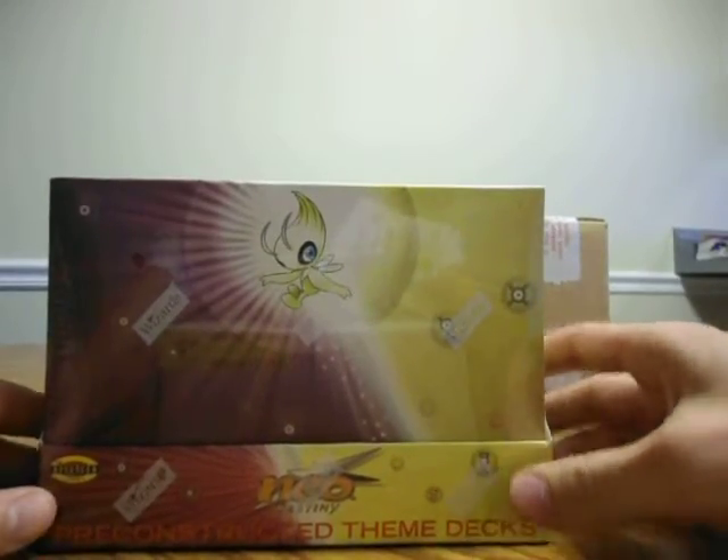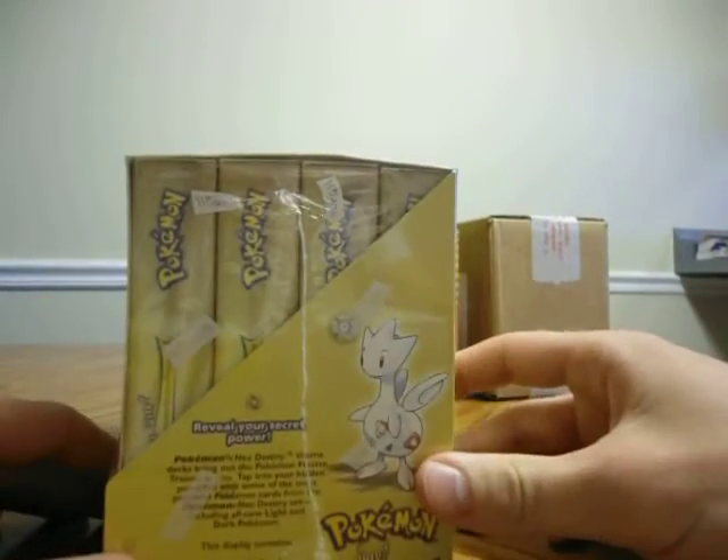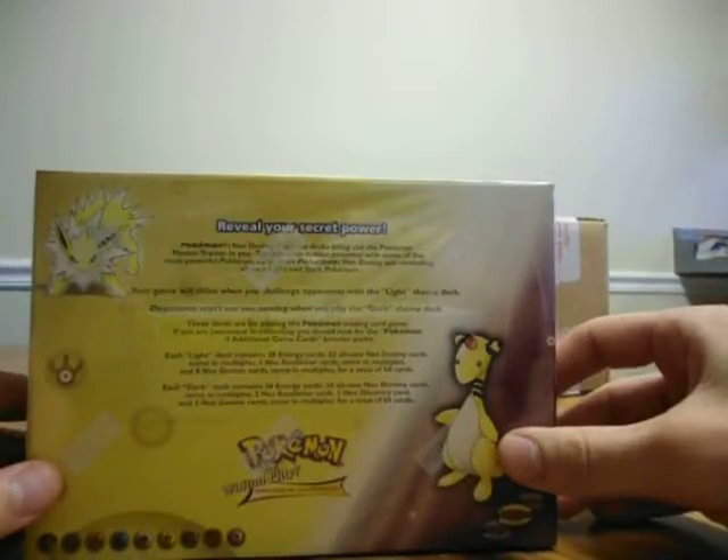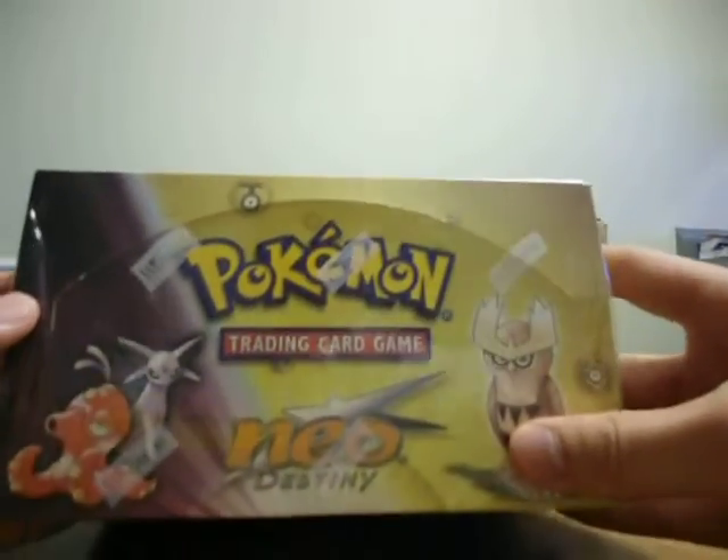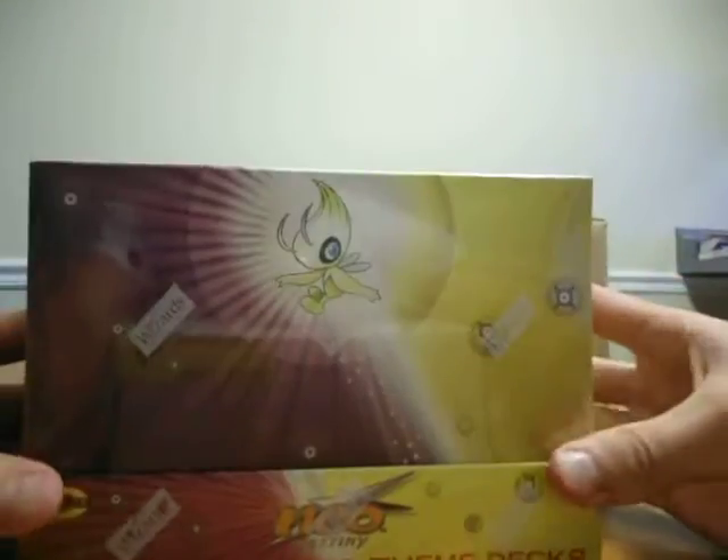Here's a Neo Destiny pre-constructed theme deck case, or display, whatever you want to call it. Beautiful mint condition as well. I have a feeling these are going to run out soon from Blowout Cards and their price is going to spike.